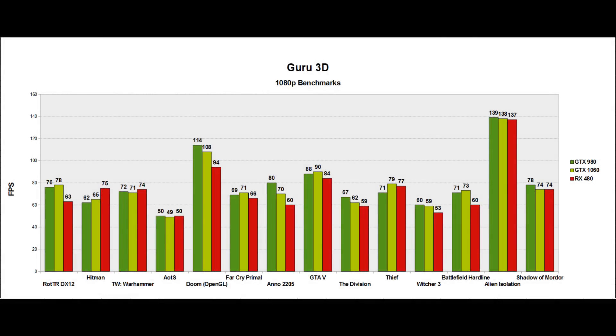First up is Guru 3D. All the benchmarks I'm going to use are 1080p. The GTX 1060 is a 1080p card — if you're on a higher resolution, you're going to have to look at the GTX 1070 or GTX 1080. Looking at the benchmarks, the 1060 appears to win some and lose some against both the GTX 980 and the RX 480. Overall though, it appears to slightly beat out the RX 480 while just falling slightly behind the GTX 980, and this is a pattern we will see repeated throughout the reviews and benchmarks.